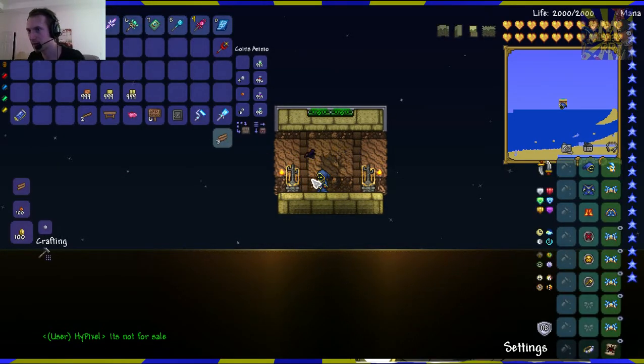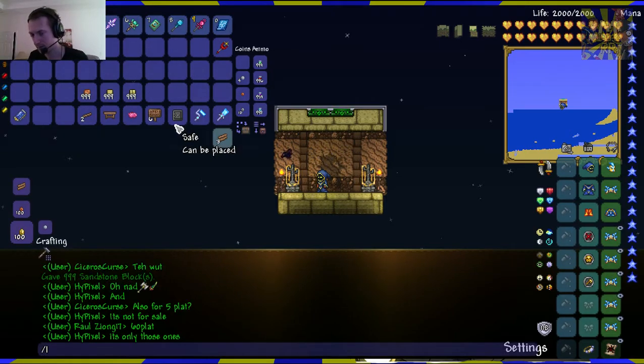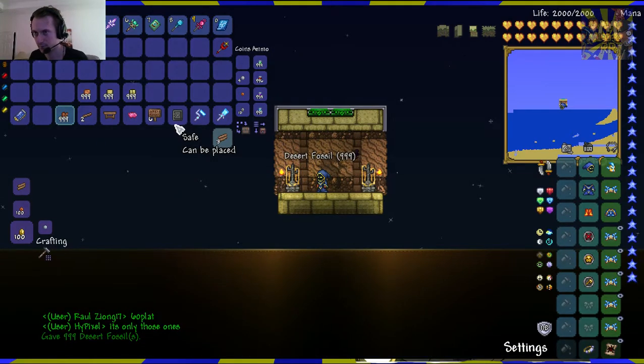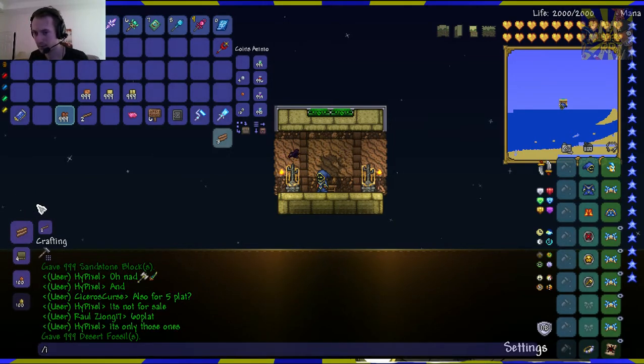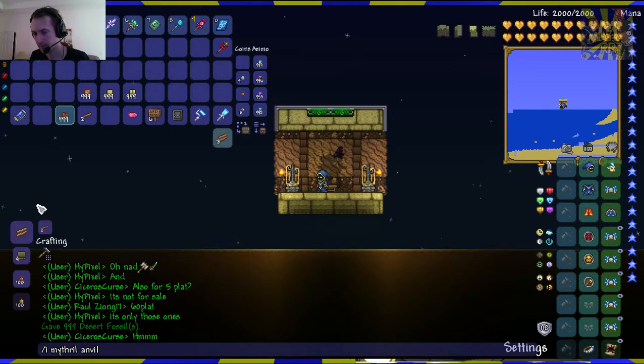And what I was gonna do — desert fossil — and that was it. I also need a furnace, or no, I need a Mithril Anvil.